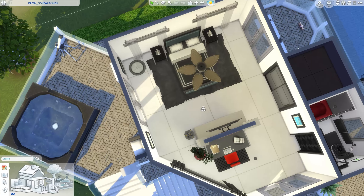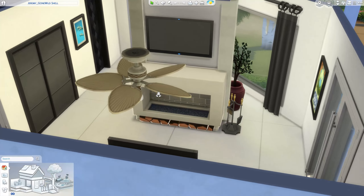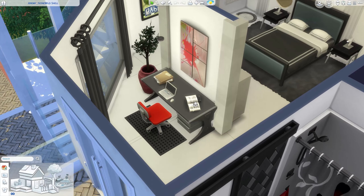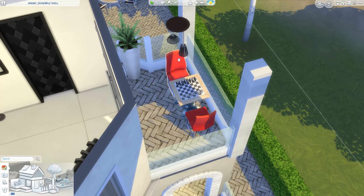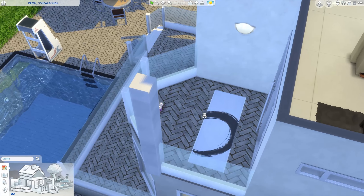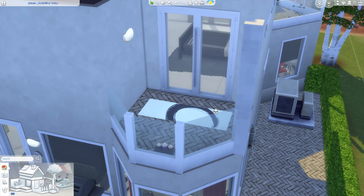A little box. Then here's the bedroom - we've got a nice TV over the fireplace. On the other side of that is an office. We've got a balcony here with a chess table, a bathroom, and then this is just a closet. And over here is a yoga balcony.